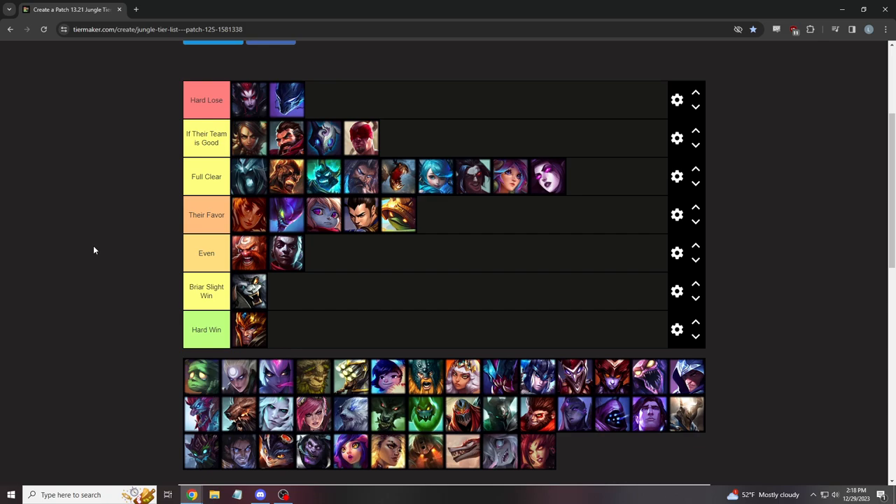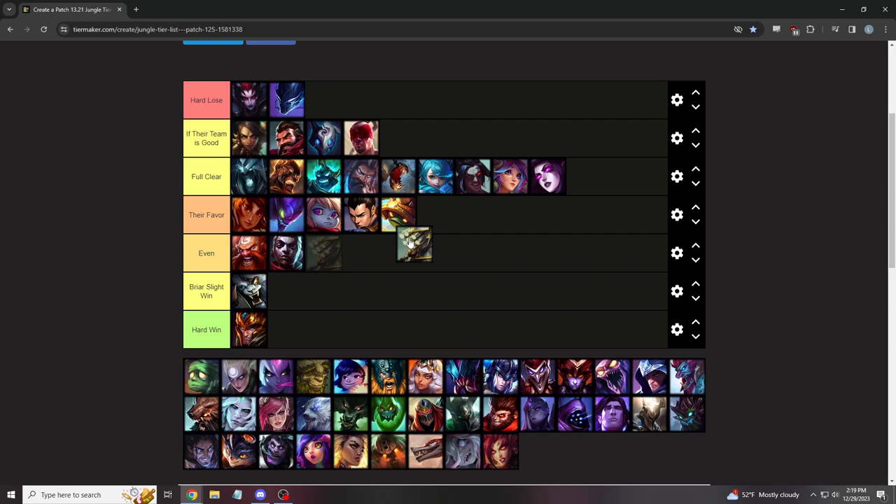Ekko is even — it's assassin vs. assassin. Your main thing is to CC him right before he Rs and break him out; he has to be able to hit R to even play the game. You win early-game skirmishes, you're the better early-game champ, and you can honestly kill him through a full charge E one-shot. Master Yi I want to put their favor but that's kind of coping — you have a lot of answers for him. People think this matchup is really bad but it's not been that bad. It's really better player wins.